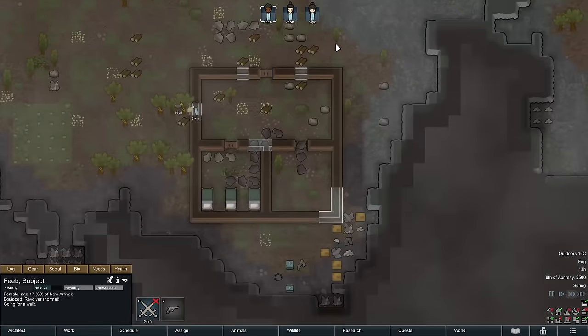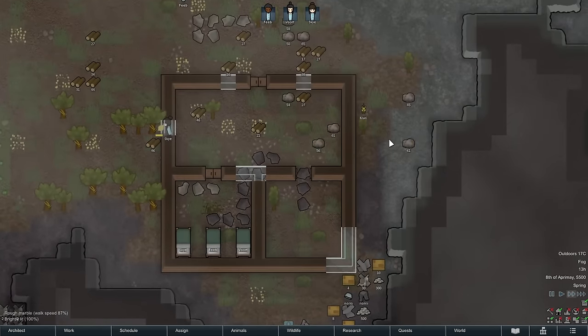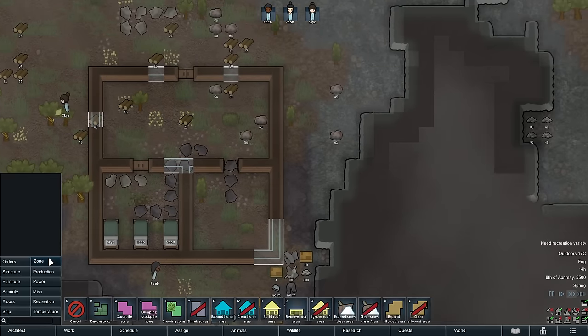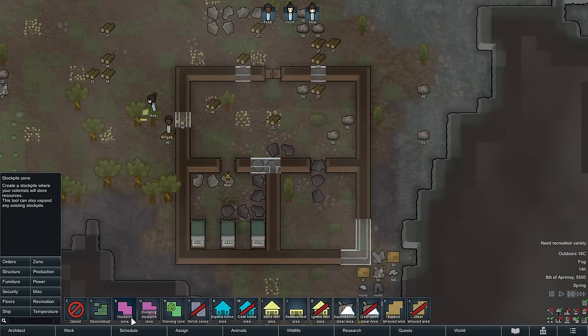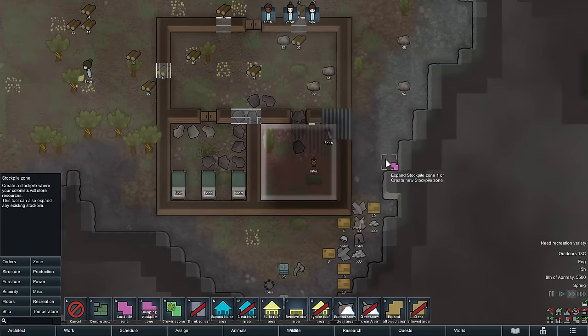We'll let Feeb continue to walk around. Once we get our walls complete and we get a roof over here, we will then have the ability to move this stuff that's currently decaying because it's outdoors, inside. To do that, we're going to set up a stockpile. So we've got under zone — we can have a stockpile zone over here, and we will be placing things in that zone.